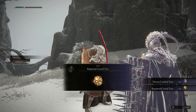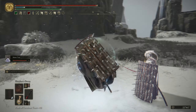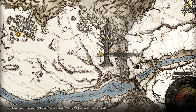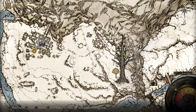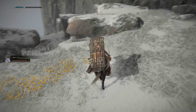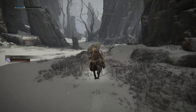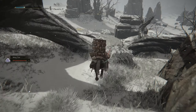We get 160,000 runes, the Thorny Cracked Tear, and the Ruptured Crystal Tear. We can now move over to the next region, and from there we shall be going to a cave where we'll find that legendary weapon. But right outside the cave we're going to be dealing with Great Worm Theodorix, which is going to be quite the adventure.